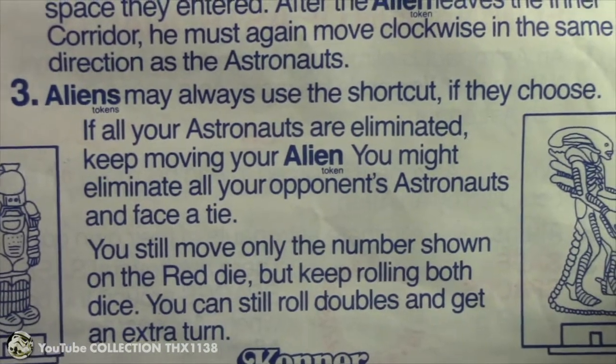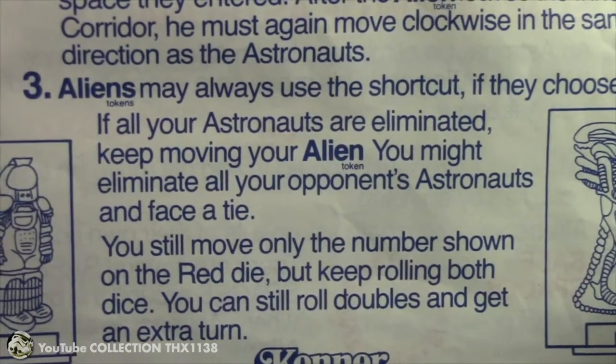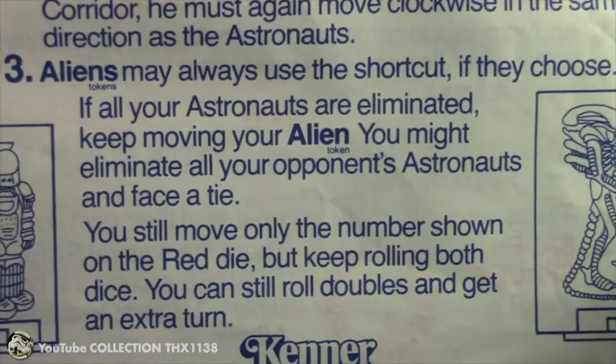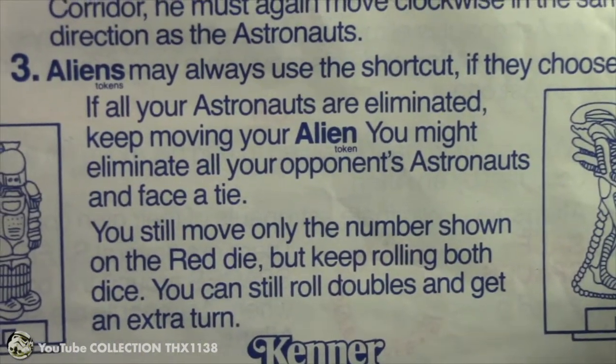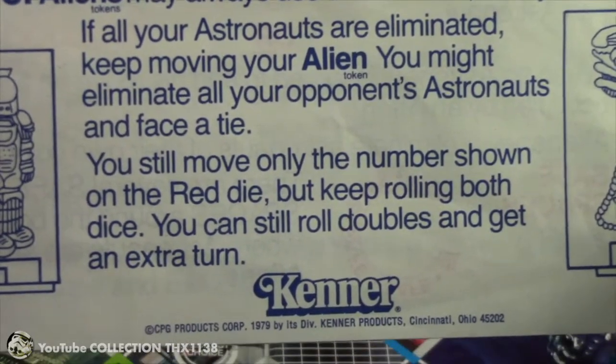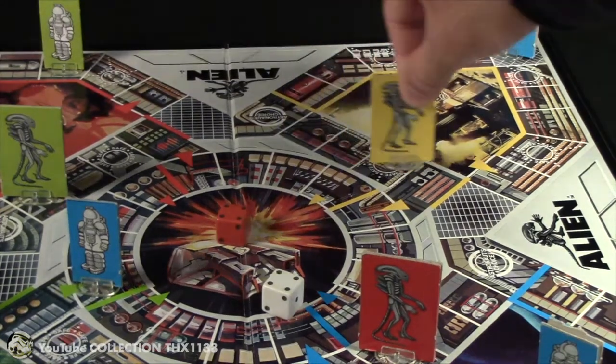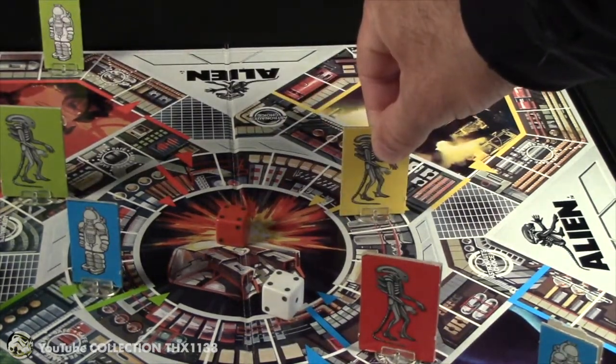Let's see if the yellow alien can get into the inner corridor — he rolls a double, which is going to be pretty big for him. Good for his alien and not good for the astronaut. That's his last remaining astronaut — he has to move him four spaces, and he lands on the same space as the blue alien, being the first player to have all three of his astronauts eliminated. It's game over for at least his astronauts. Alien rule number three: if all of your astronauts are eliminated, keep moving your alien token — you might eliminate all your opponent's astronauts and face a tie. You still only move on the red die, but keep rolling both dice so you can still roll doubles and get an extra turn. He moves his alien four spaces into the inner corridor.